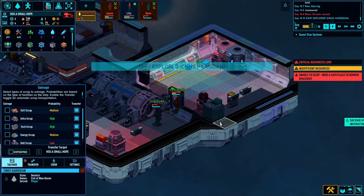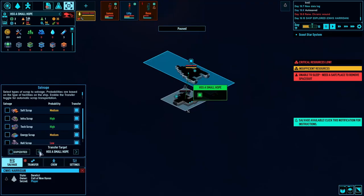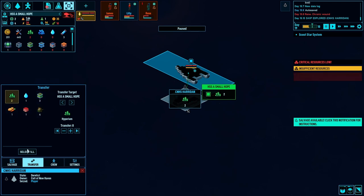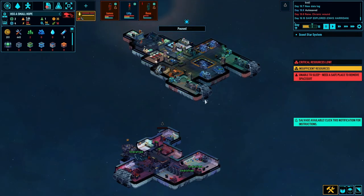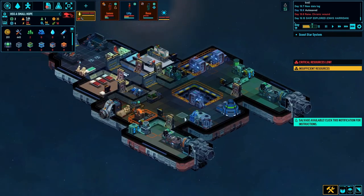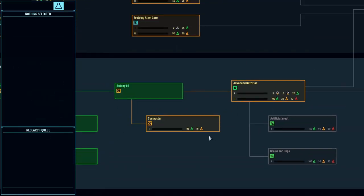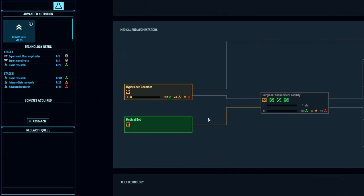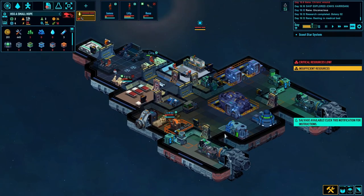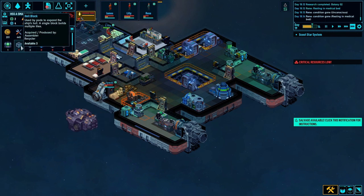Yes - some infra blocks there as well. In draft all - very much grab what we can. What have they got for us? Two hyperion, three infra blocks - that's good - some meat and some food. We'll have all of them, thank you very much. Start grabbing what you can lads - those infra blocks will come in handy. Research done - let's do the hyper sleep chamber. I wonder how many hull blocks we've got - we've got three at the moment.